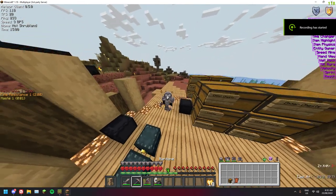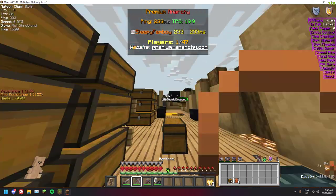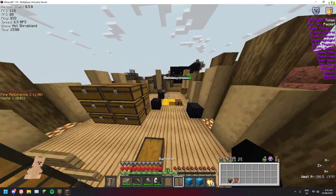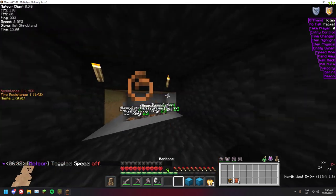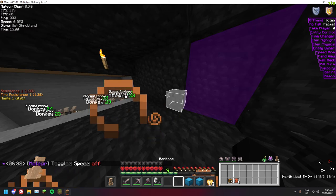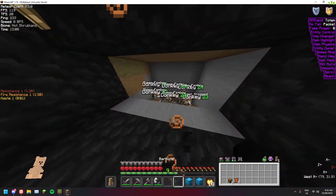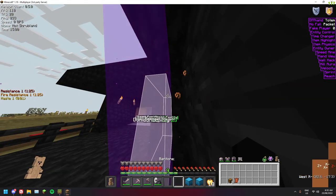Alright, just going to quickly go over how to dupe on Premium Anarchy. So you're going to need two donkeys at least, and breed those into a third, because this method uses a portal and a cactus which actually kills the donkey you're using. So you're going to want two extra to breed again. The actual setup on the inside is super simple.